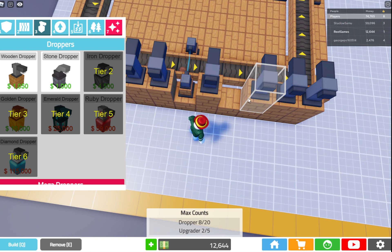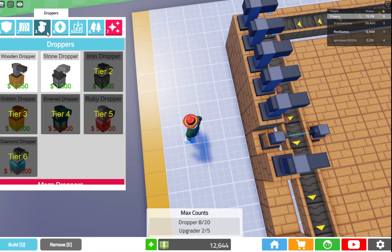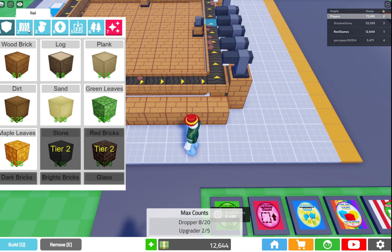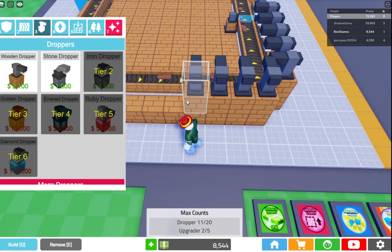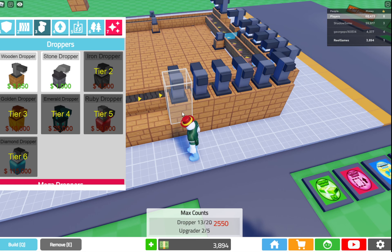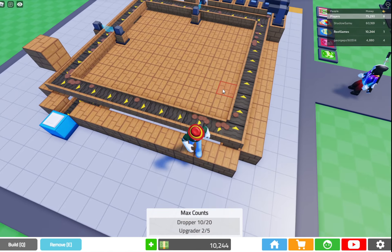It goes 1,000, 1,050, then we go stone. I don't know why it's not letting me grab the stone ones — it's really strange. It's letting me grab everything but the stone. Well, I guess for the tutorial I'm going to have to show you what it's like just purely out of wood. Obviously we can get more, but clearly it's kind of being bugged for me. On top of that, if we're just going to be using these ones, then we can go back to using three upgraders.